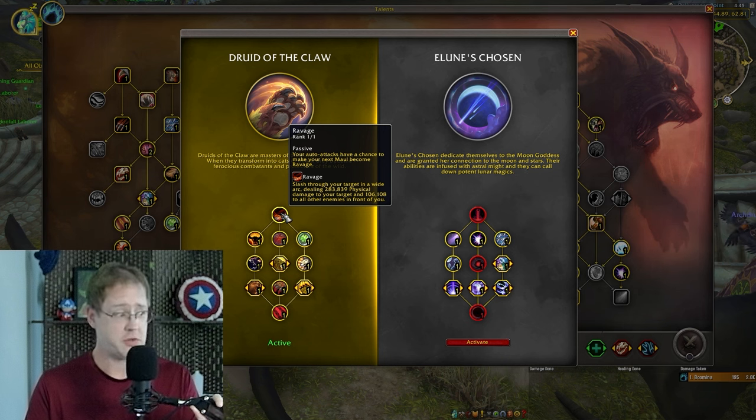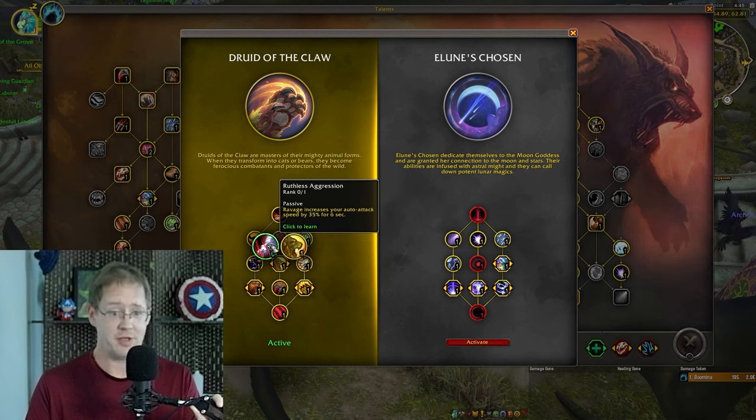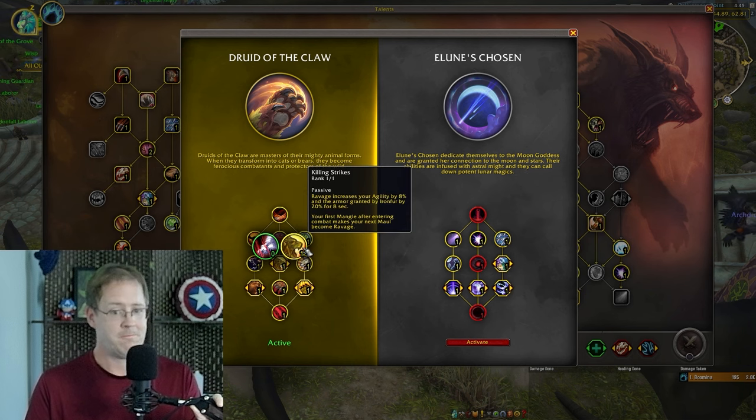Moving on — there are a few choice nodes to talk about, basically three. Those are the only things I'll really cover: an auto-attack speed increase when you Ravage, or an Agility and Armor increase when you Ravage. You're going to go Agility and Armor increase.